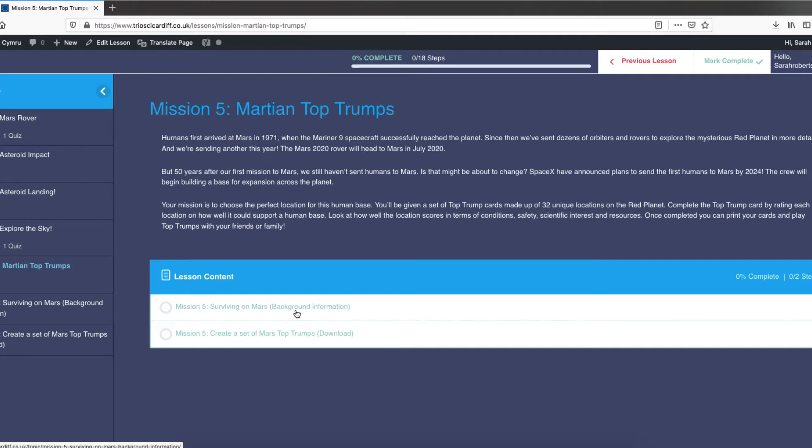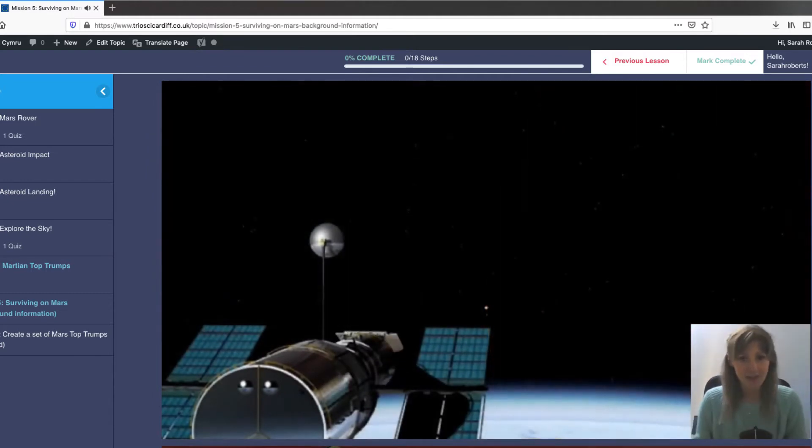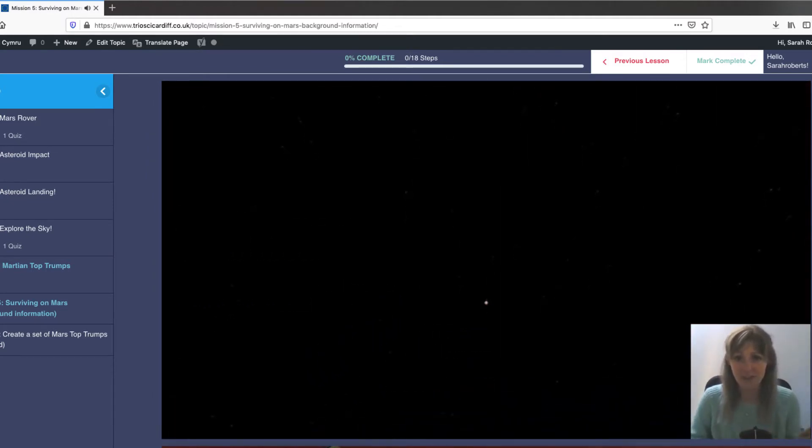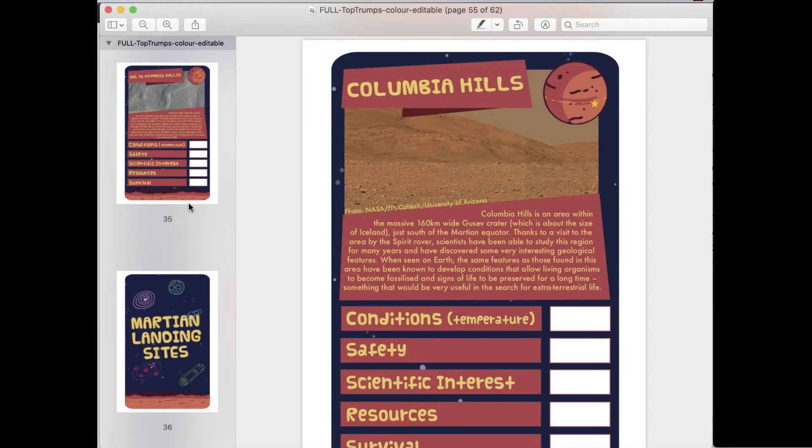This series of videos will teach you everything you need to know about the conditions on the planet and what we need to consider before sending a human crew to set up base there. This is information that you'll need to complete your Top Trump set. Once you've downloaded the PDF, open it up in any PDF viewer. If you don't have a PDF viewer, I've added links to a couple of programs that I recommend in the description box.